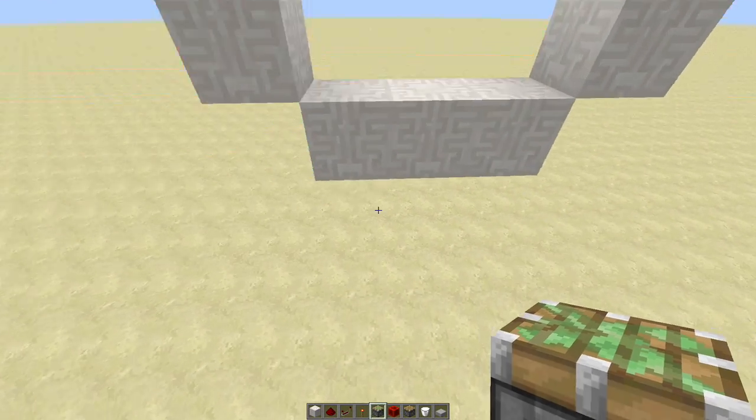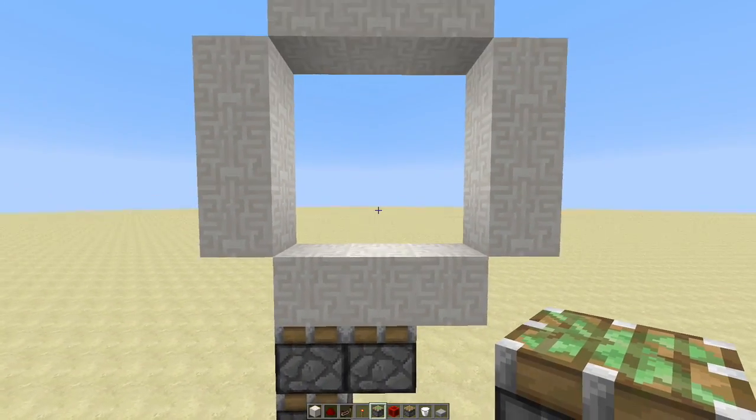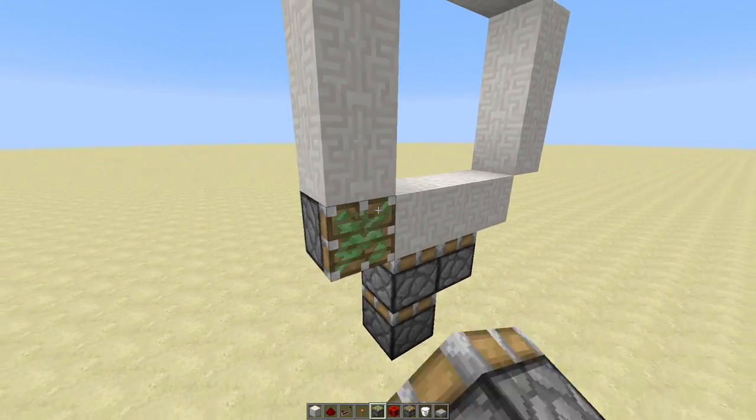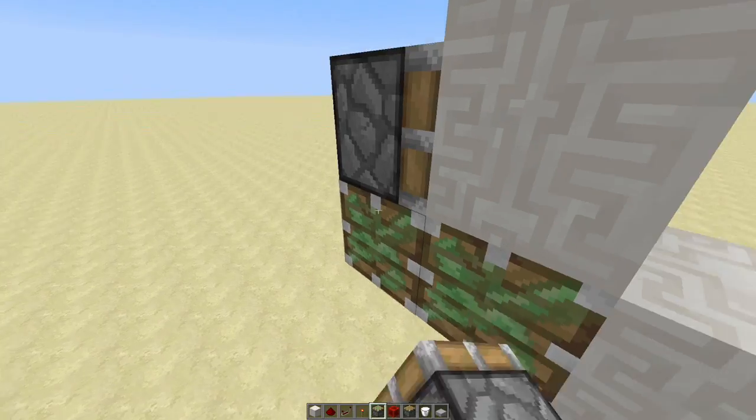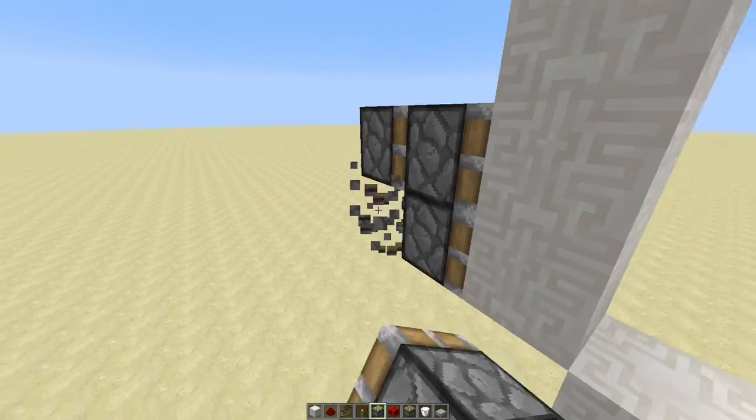Starting from the bottom left piston, we're gonna go ahead and build the double extender, and then for the middle block we'll put the piston right there. Coming off to the left over here, we're gonna build one piston right there and then another double extender for that middle side block.